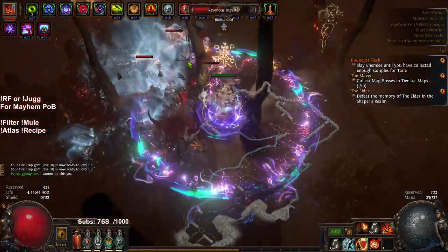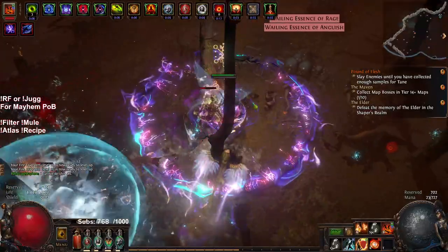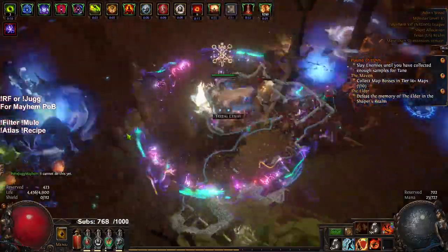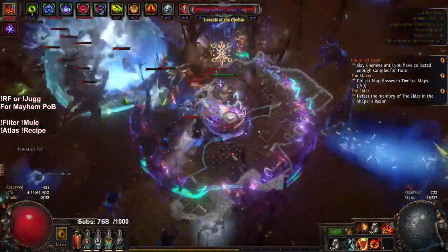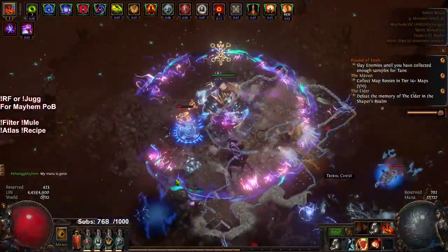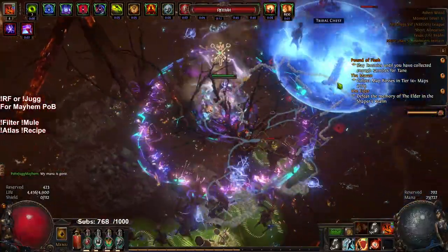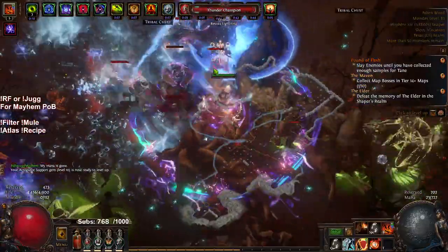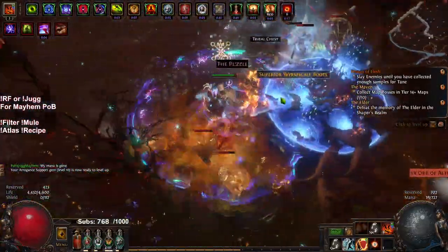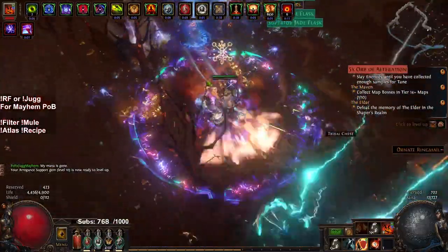I do actually have Harbinger node specced on my Atlas, because I'm trying to get an Immortal Flesh belt. Immortal Flesh is just such a fantastic belt for Jug. I haven't dropped an Immortal Flesh yet, so what I'm doing is running Harbinger for Ancient Orbs to try to Ancient Orb a belt into Immortal Flesh. That is the current goal right now.